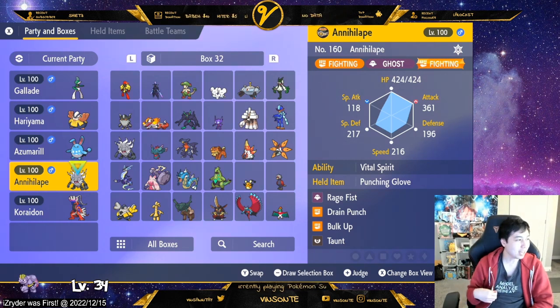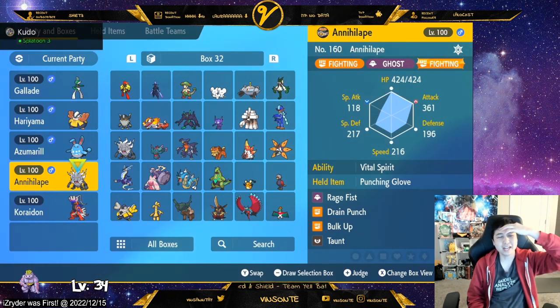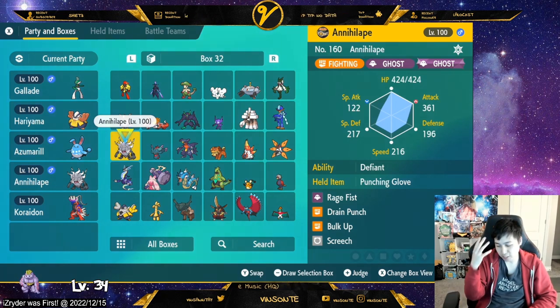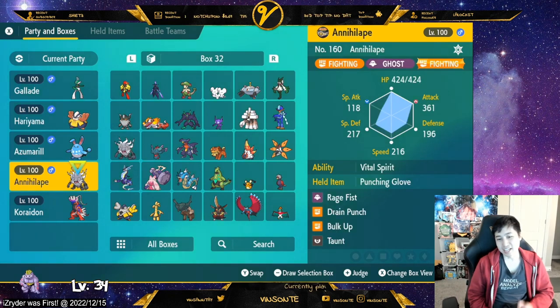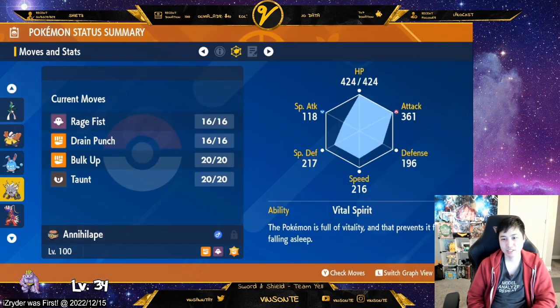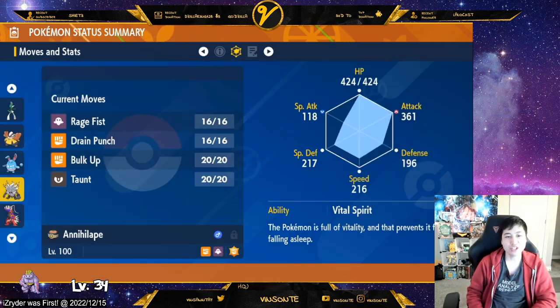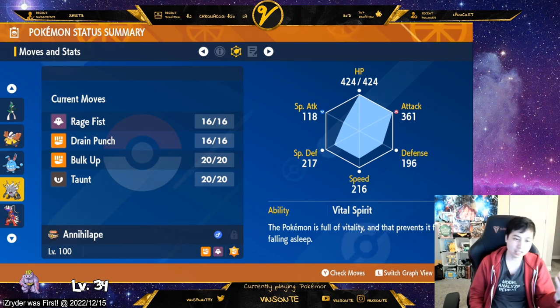Annihilape is very fun to use — check out my raid log. Rage Fist starts at 50 base power, and every time you get hit it gets stronger, maxing at 350. You just keep Bulking Up, soaking up damage, Drain Punch to heal back, and then Rage Fist later. Even if they have a shield up, you do a decent chunk of damage. He's very bulky with a lot of HP, and the sleep immunity matters because so many raid Pokémon use sleep moves.